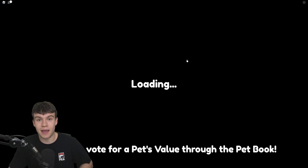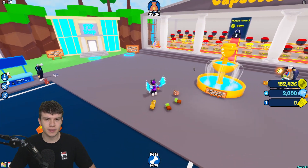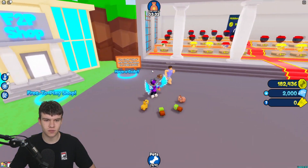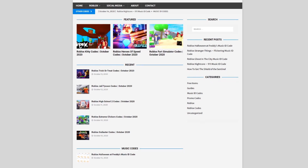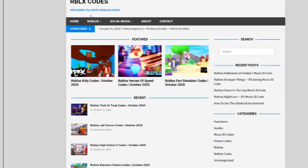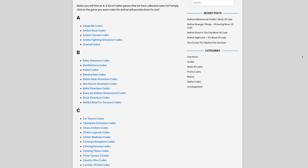If you do not know how to claim codes in Pet Capsule Simulator, what you're going to want to do is in the lobby, run on over to the codes section. Then type your codes in there. These are in no particular order, so let's just get into it. Also, if you're tired of watching videos for Roblox codes, I've got a solution — that is rblxcodes.com. On that website you can find game codes, music codes, and tons of stuff for over 1,000 Roblox games.